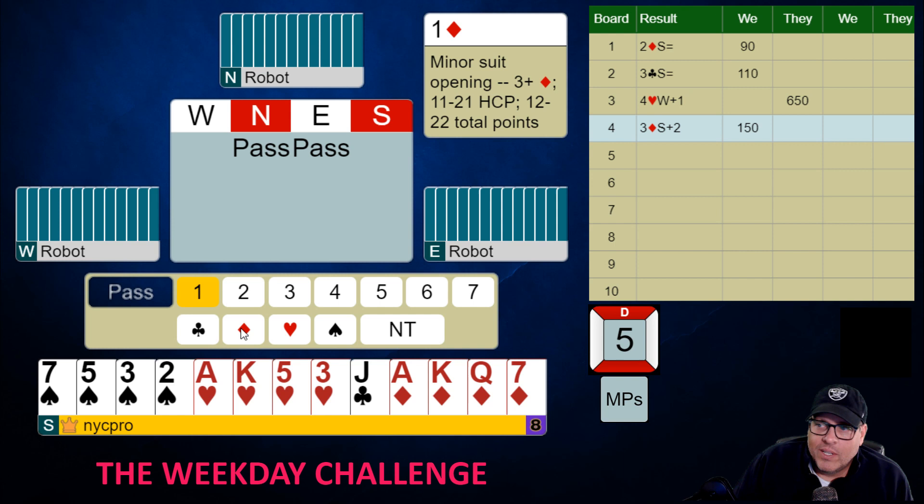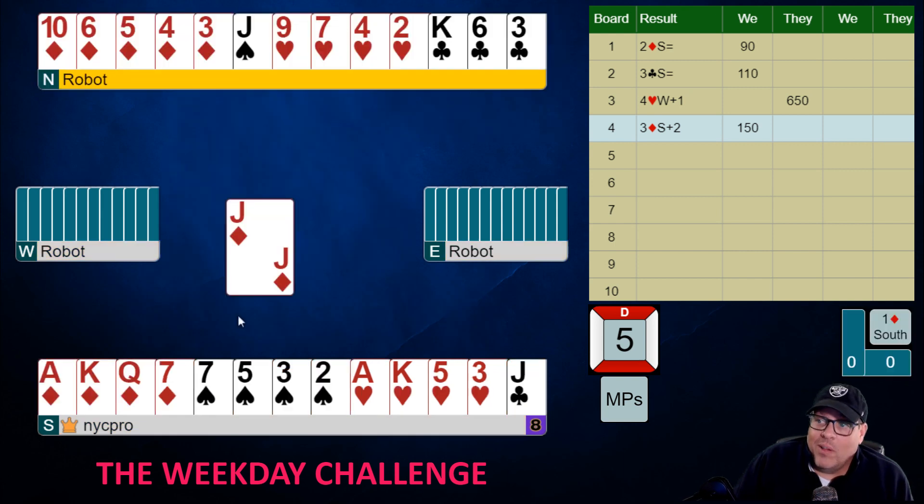So to avoid that, you just go ahead and open a diamond and you get to play one diamond. If you open a No Trump, it's terrible — they're going to pass for sure, unless they somehow are heroic and transfer you to diamonds. This is a hand that we are so happy we did not open one No Trump. And this is kind of going to be a fun hand to play.